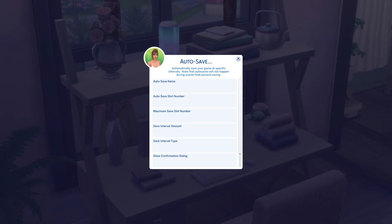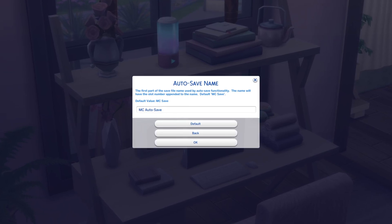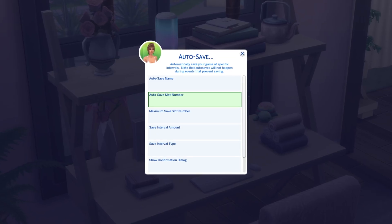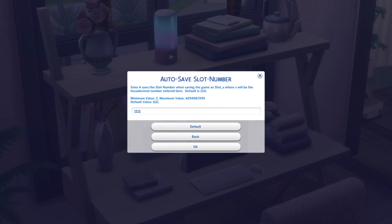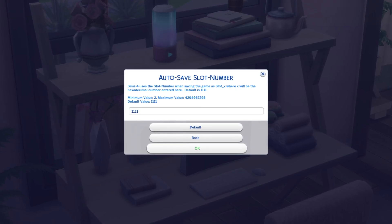Let me review some of these other options. First, autosave name — pretty self-explanatory. I have mine set as 'MC Autosave' just so it distinguishes itself from other saves within my game. Second is autosave slot number. I just leave it as the default value, but whenever I'm looking through my save files, I know that save 1111 is always the autosave.